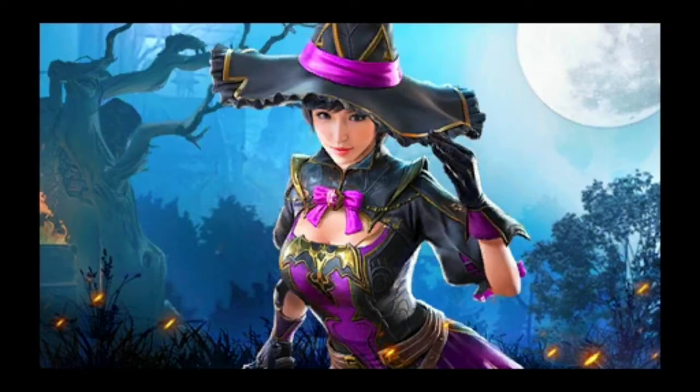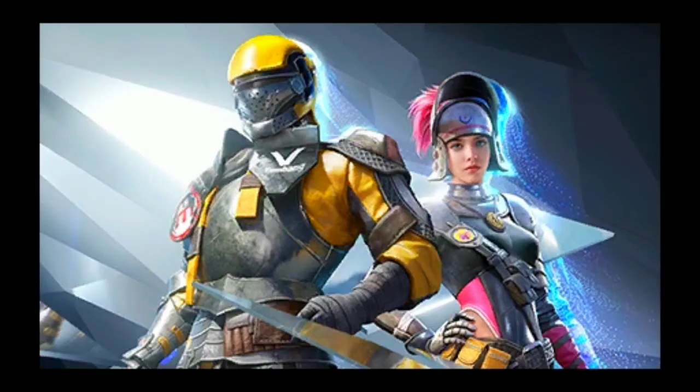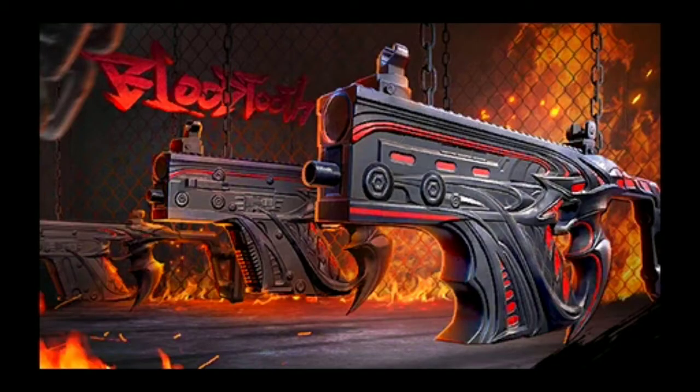This is a lucky spin or premium crate — here are two lucky spin outfits which you will see. The Speedster Duo's name is shown here. Also, here is an upgradeable scene called Vector Blood 2, which is especially for Halloween.